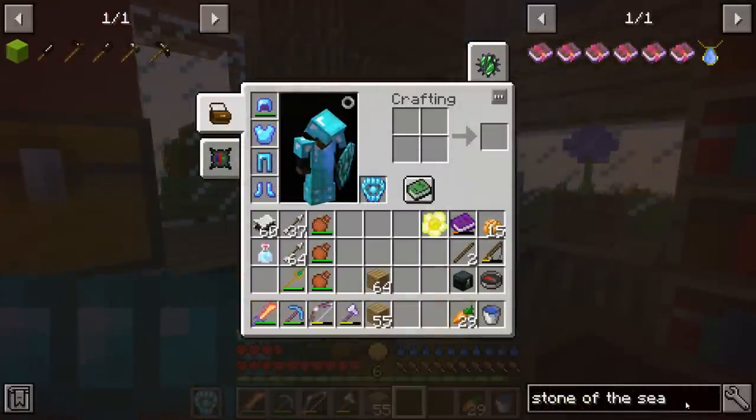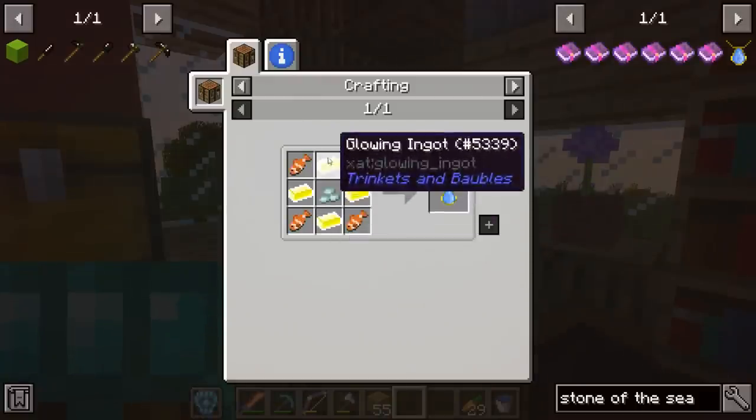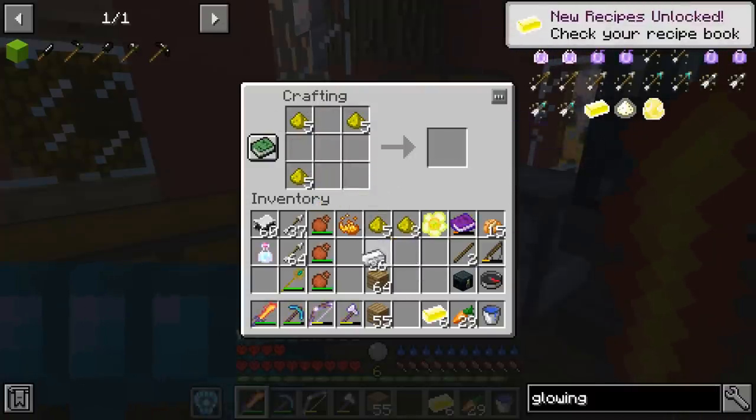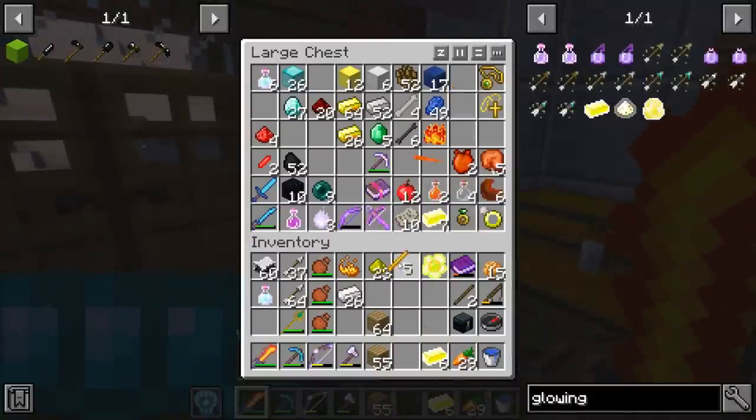I'm going to make the Dragon's Eye first, but actually the Stone of the Sea is the easiest one. I need four fish, a Prismarine Crystal, and four Glowing Ingots. I can make six at the most. I'm going to have to go get more Blaze Powder — actually, I can make more. I have more Blaze Powder.